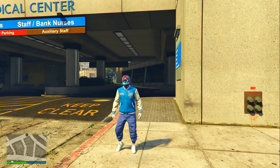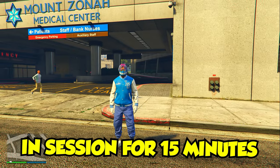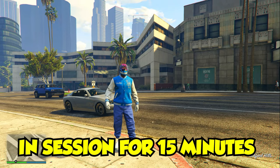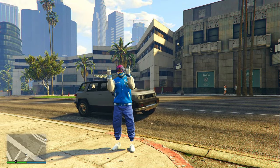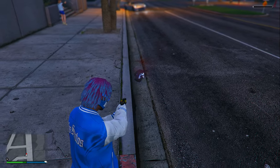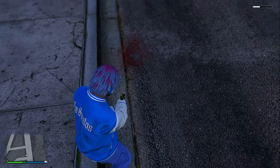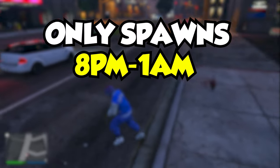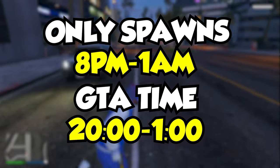Another really important tip to make sure you get these animals to spawn 100% is to be in the session for 15 minutes before you start hunting. I recommend joining the session, putting a timer on, and once it's been 15 minutes, wait for it to turn nighttime. You should only be looking for these animals between 8pm and 1am, or in GTA clock terms, from 20:00 to 1am in-game time.